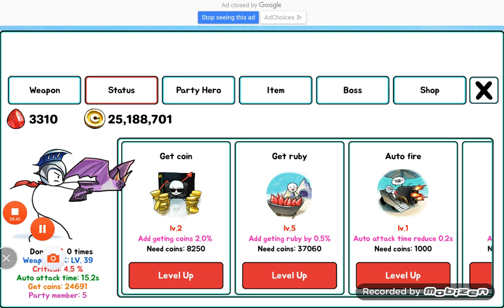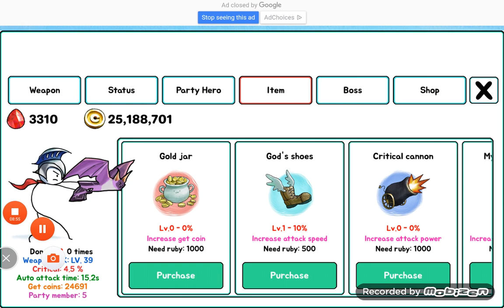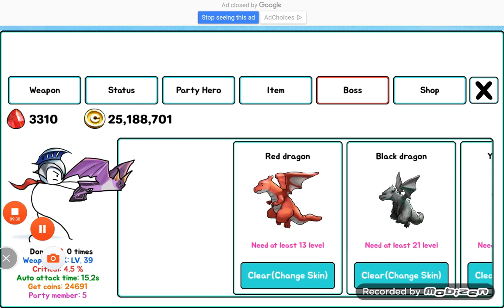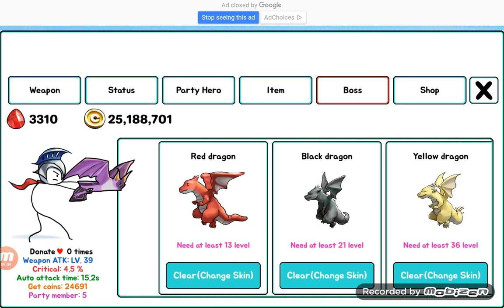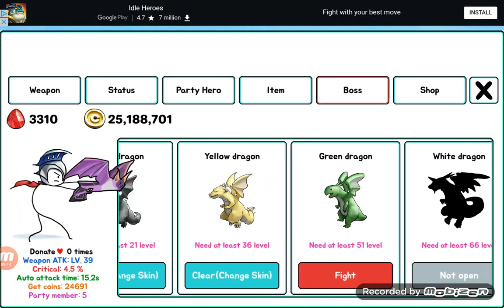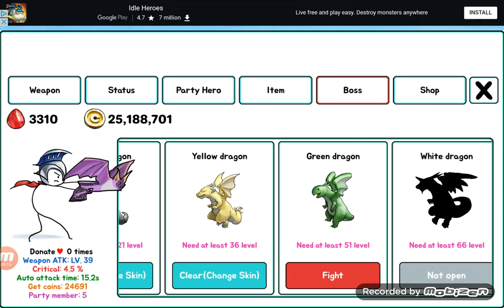Stats, items, bosses — let me go through them. The first boss is the red dragon, second boss is the black dragon, third boss is the yellow dragon, and the fourth boss is the green dragon.